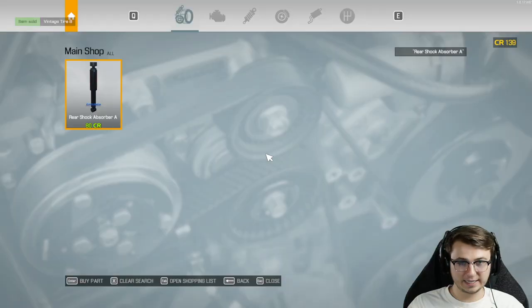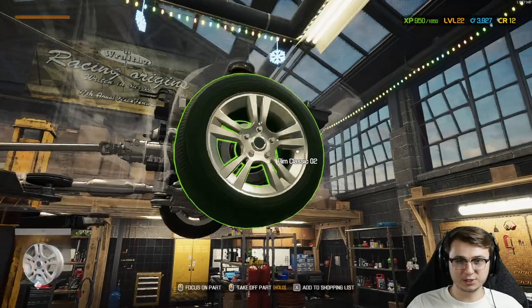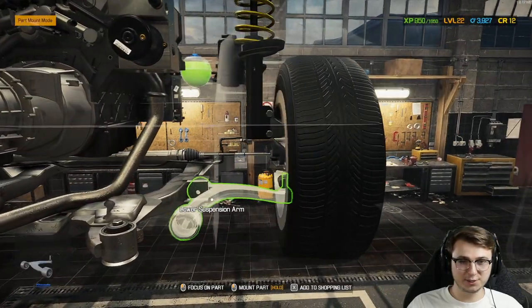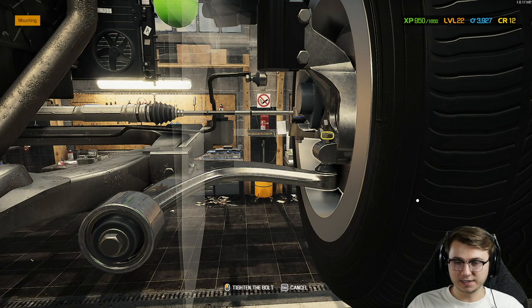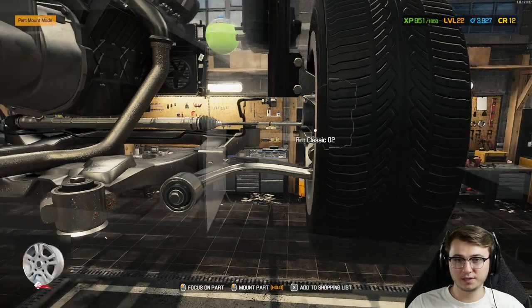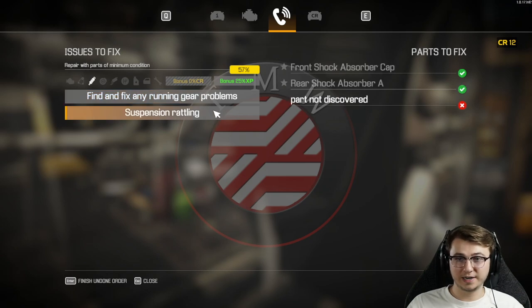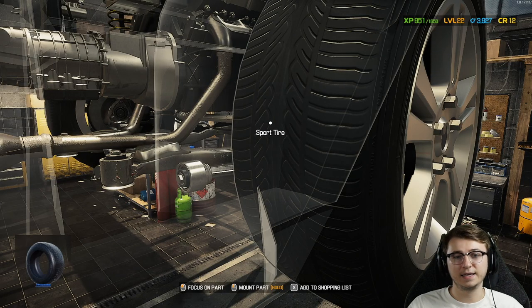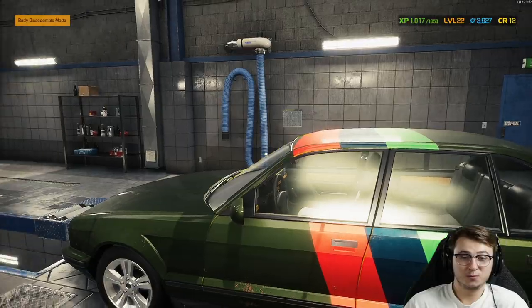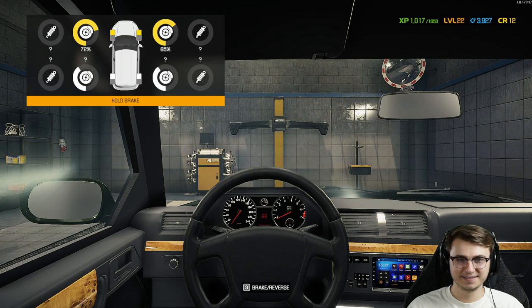Now we have 139 credits. That lower control arm costs 127 with the discount. This is looking much better — we may actually be able to complete this BMW and the customer will hopefully pay us. There's another undiscovered part — time for the test path. The BMW 5 Series sounded kind of spicy in a good way. Honestly, this is probably one of the better sounding exhaust notes we've heard in CMS21 thus far.